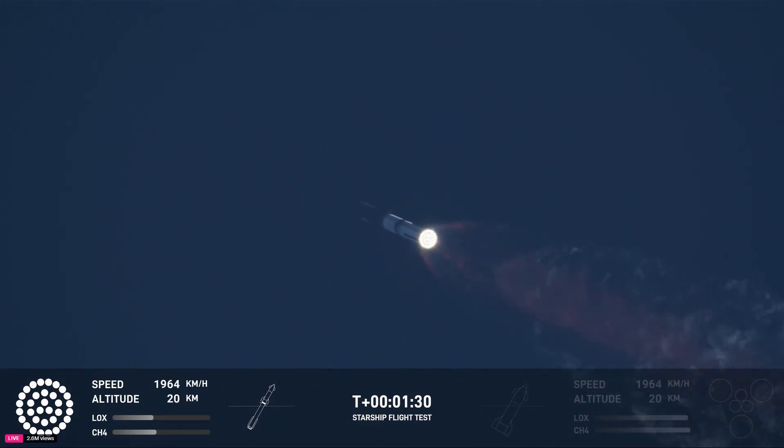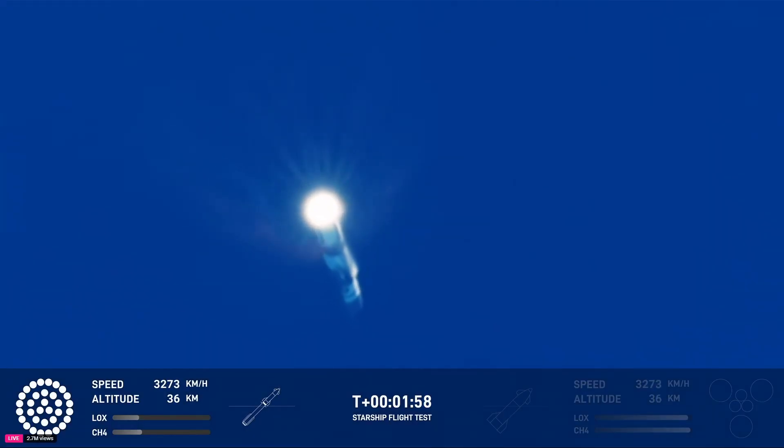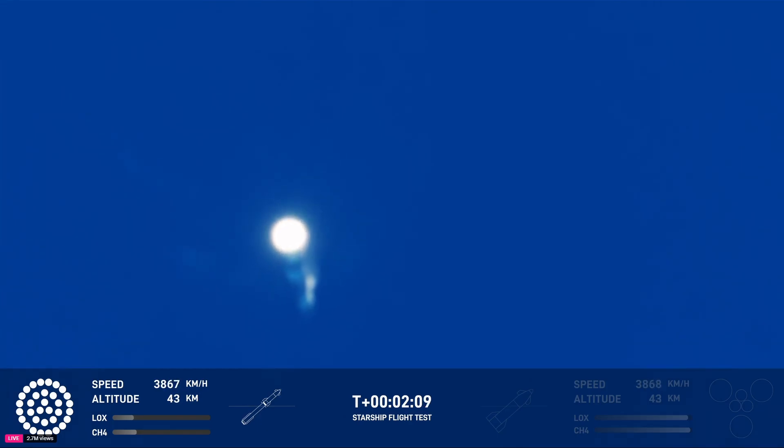Coming up in just a little over a minute from now is hot staging. We're going to see the six engines on the ship ignite while still attached to the booster. Just before that, we'll see all but three center engines on the booster shut down — what we call MECO, most engines cut off instead of main engine. A lot of our flight controllers are looking at all the systems around the tower. We have to send a manual command. Just about 30 seconds away from hot staging.